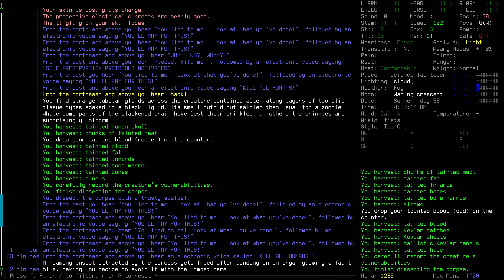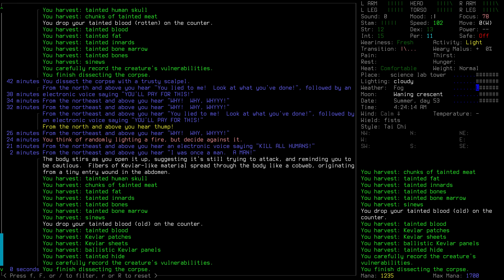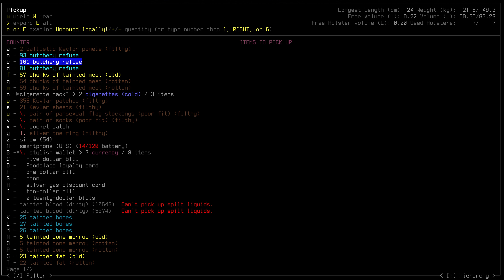Looking at what the shockers revealed: we find a strange tubular gland across the creature containing alternating layers of two alien tissue types soaked in black liquid that smells putrid but saltier than usual for a zombie. While some parts of the blackened brain have lost their wrinkles, in others the wrinkles are surprisingly uniform. For the Kevlar zombie, the body stirs as you open it up, suggesting it's still trying to attack. Fibers of Kevlar-like material spread throughout the body like a cobweb, originating from a tiny entry wound in the abdomen. We actually managed to get some ballistic Kevlar panels and patches from that — filthy, for sure, but a useful way to get Kevlar.